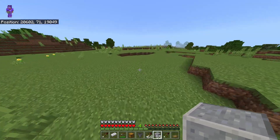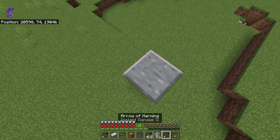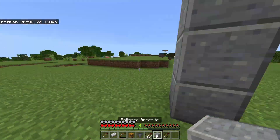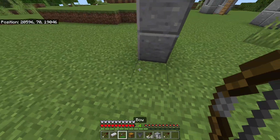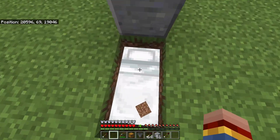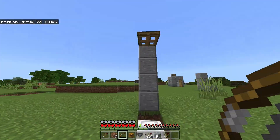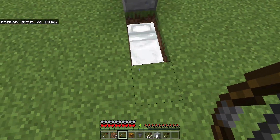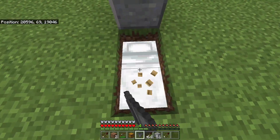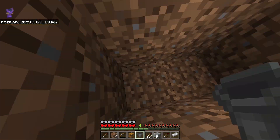How you build this machine is very simple. You just want to stack up one, two, three, four blocks, then place a trapdoor at the side like this. Then you can place some blocks surrounding this if you want, but you want to destroy the two blocks off the floor and place your bed instead. Then if you want, you can place a door to enter. And if you want to make a little storage system, destroy the bed and place your storage system right here.